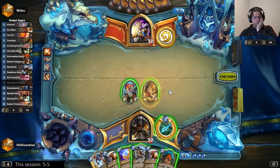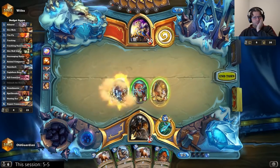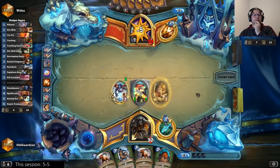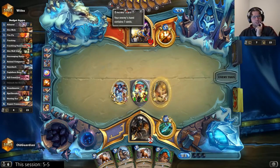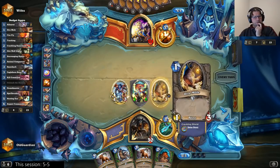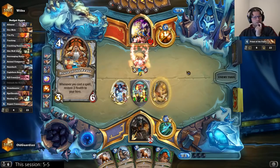Then he can't Duskbreaker this either — it's going to be better. This is the line, because this renders Duskbreaker very ineffective. Sure, it puts this one down to 1, but he can't use Duskbreaker and Potion of Madness on the same turn, so he can't grab this to attack with it. Blessed be this funnel cake.